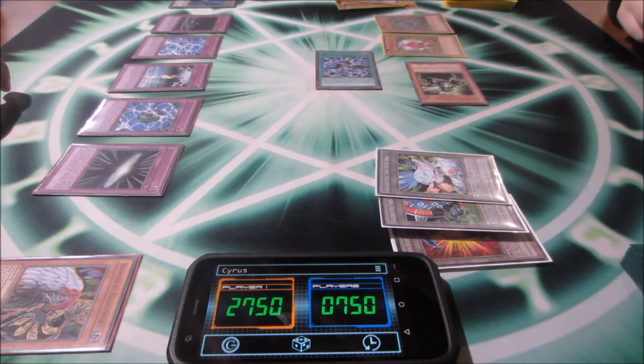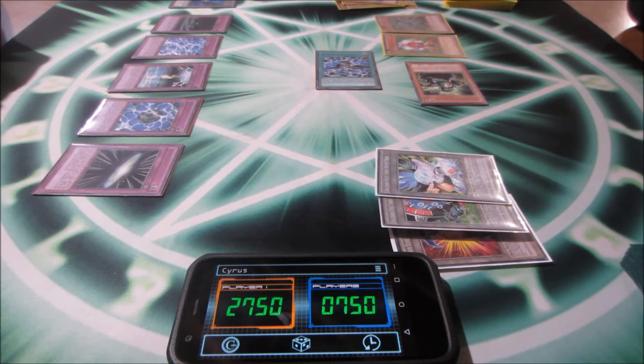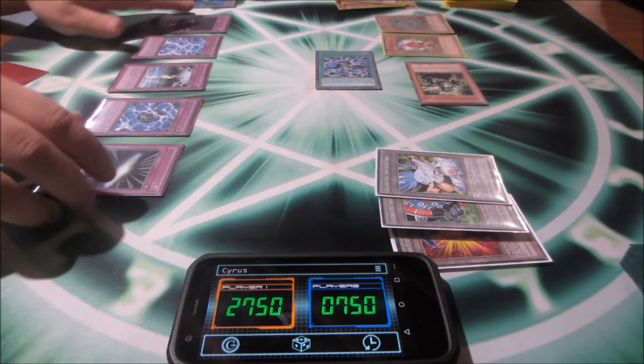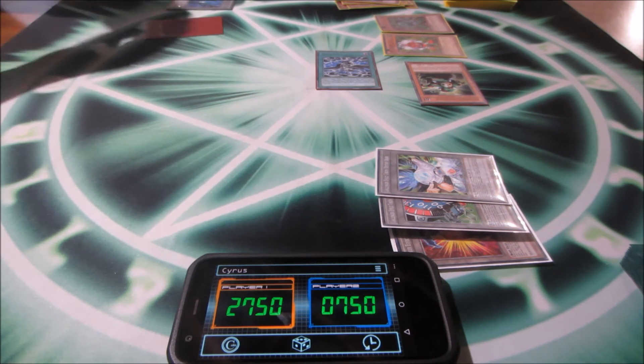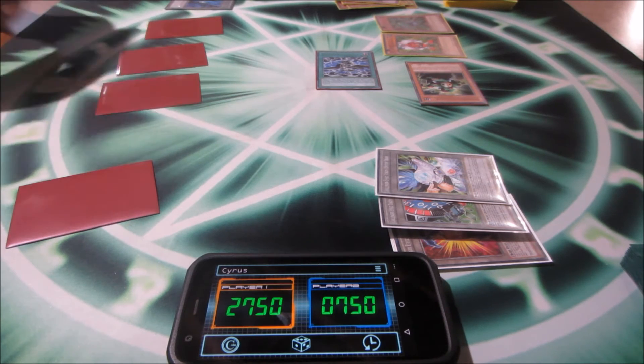I end my turn. Boss rule: all cards in my graveyard return to my hand before my turn starts. I activate the hidden effect of Darkness, returning all spells and traps back to my hand. Then I set, set, set, set, set.